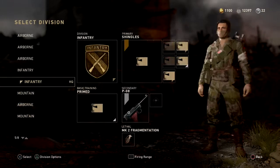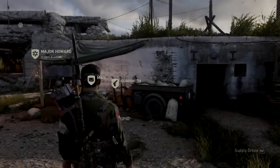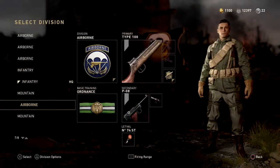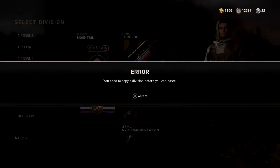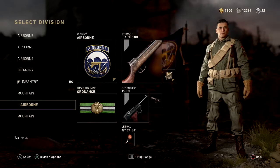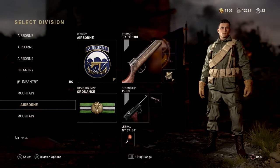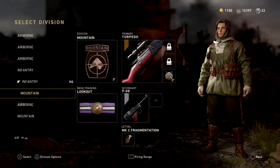Now, what you don't want to do is leave this menu. Because if you come back, you can't re-paste it — see, you can't paste it. So you're probably thinking: how do I prestige the gun? I have to go to the Weapon Smith, right? No you don't — I thought the same thing.